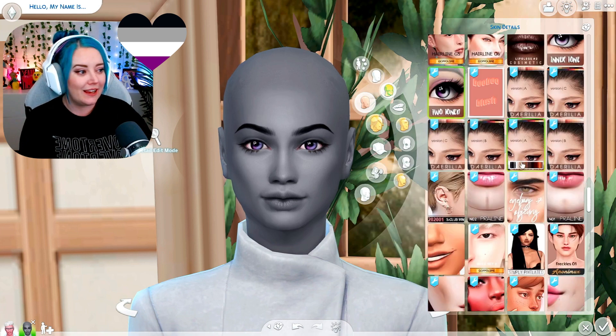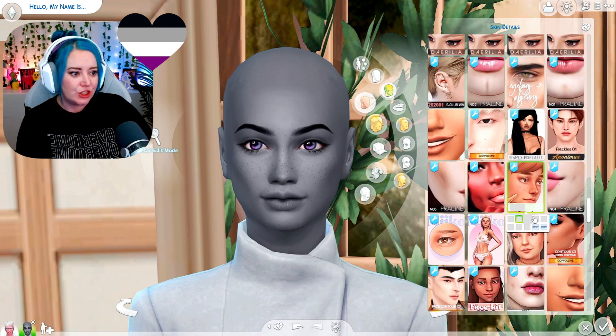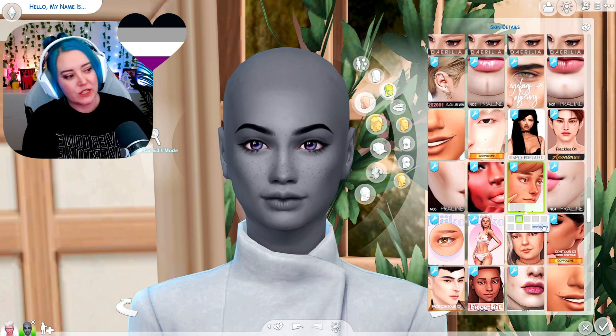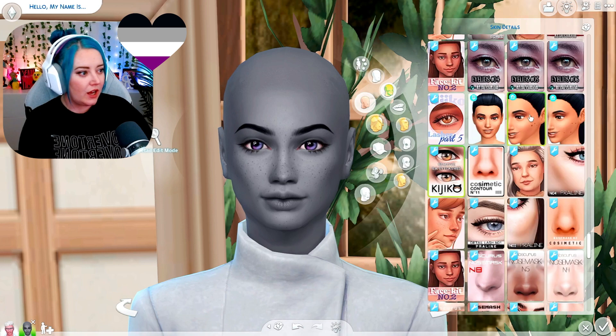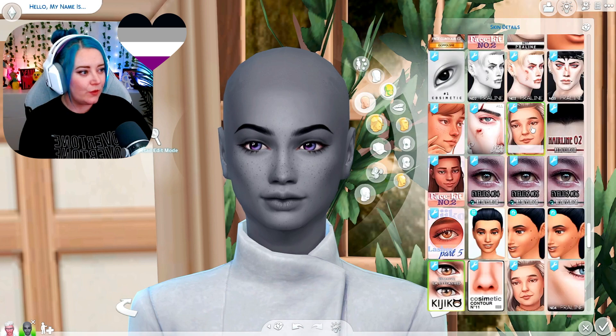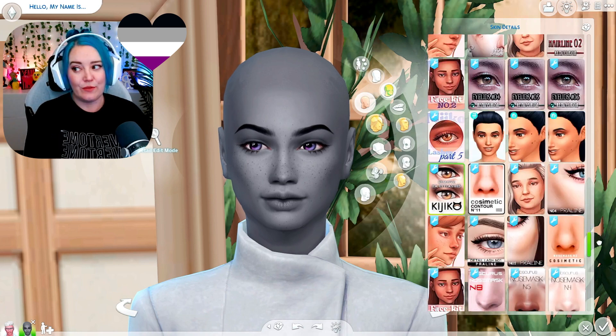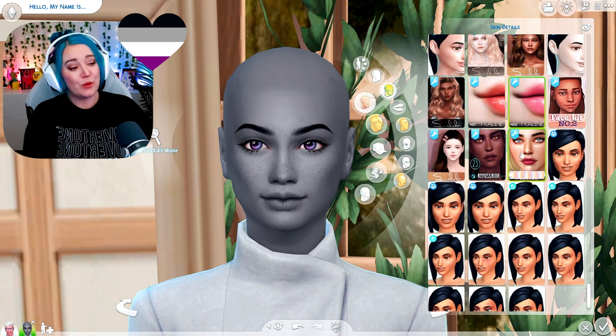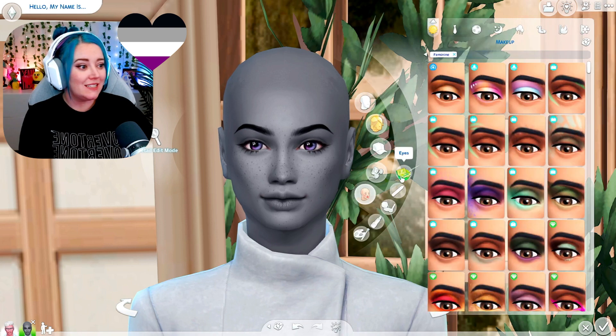I apparently have some freckles that show up darker, which is kind of cool. These freckles are a little more maxis match than alpha, but I think I'm going to go with these — they're very cute. I ran out of dimple layers so you get freckles not dimples, sorry. Adding some cute little mouth corners — this Sim is adorable. On to makeup.